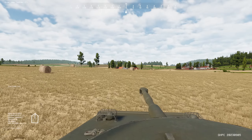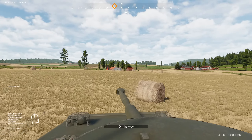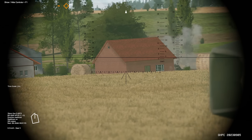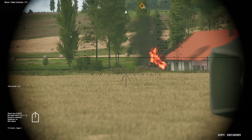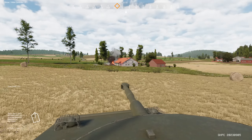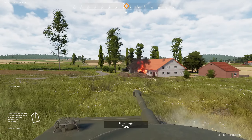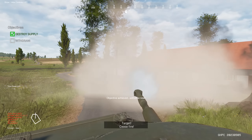We're going to pop up over this hill and engage whatever's in this town right here. I'll flick around — got something. Tank — hit it. There we go. We got infantry somewhere up here around the corner, hiding behind that. Advance on them. There's a truck — there we go. Another truck — we'll engage them. Supply truck.